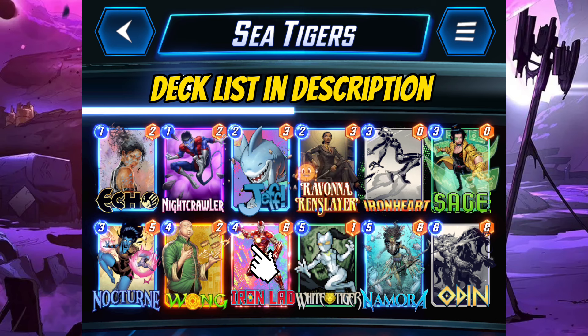We have Echo to counter Zudeck and other ongoing cards. Ravana here can discount Iron Heart, Sage and White Tiger. This way we can have more winning conditions other than the Nomura combo. Iron Lad is here to help us copy some key cards if we don't draw them.